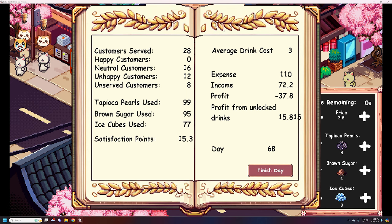At the end of the day, you can see your overall stats. I served 28 customers, I had 16 neutral, and I didn't get any happy customers — just a neutral smiley up here on the top left. I got plenty of unhappy customers, and eight unserved means I missed them — I wasn't fast enough. You can see the ingredients I used and the satisfaction points, which you use to unlock new drinks and get rental opportunities. On the right, we can see the average cost based on materials for the day, my total expenses from rent, my income, and my profit. I made a little extra money from those unlocked drinks.